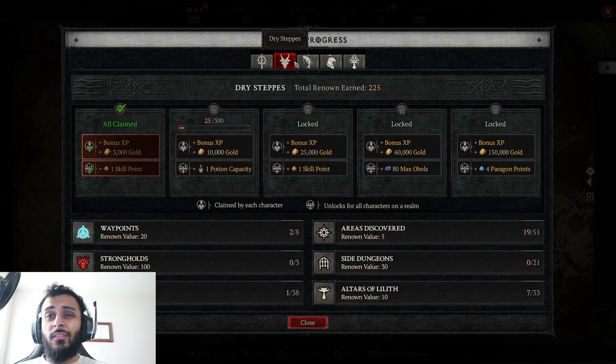I start off with the altars of Lilith. Not only will that help you clear the areas discovered, it'll also help you get the rest of the waypoints and strongholds, because some altars are stuck behind strongholds and it kind of gets you there so you can just blast through those strongholds as fast as you can. You'll also get 100 points from each stronghold.